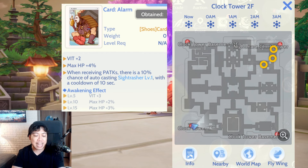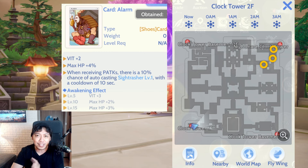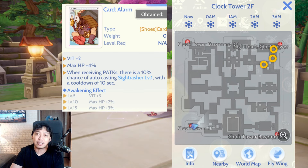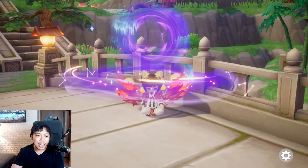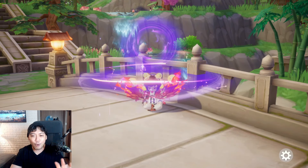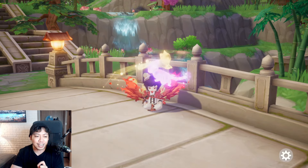Next would be Alarm. The Alarm card is really important for your shoes because it gives you HP, Vitality, and a pushback effect against melee attackers. It's located on Clock Tower Second Floor. We have a ton of spots for Alarm, but I can give you the three best spots near the one o'clock position, close to the portal for the Nightmare Clock Tower.